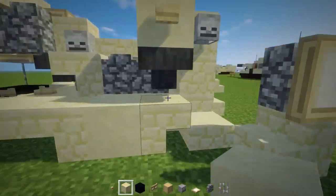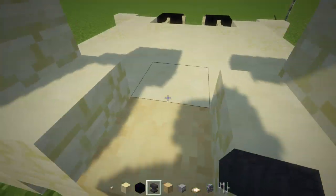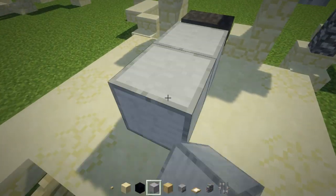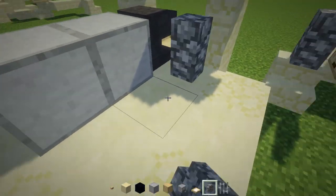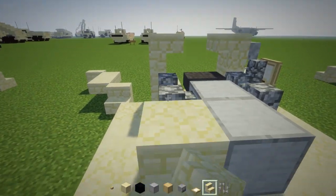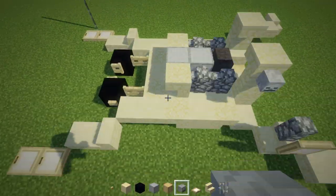Now make the middle section: place an anvil in front of the stripped wood, then place two smooth stone blocks — one, two — and cobblestone walls on both sides. Add sandstone stairs in front of that, upside down facing the front, and place another skeleton skull on top of those stairs.